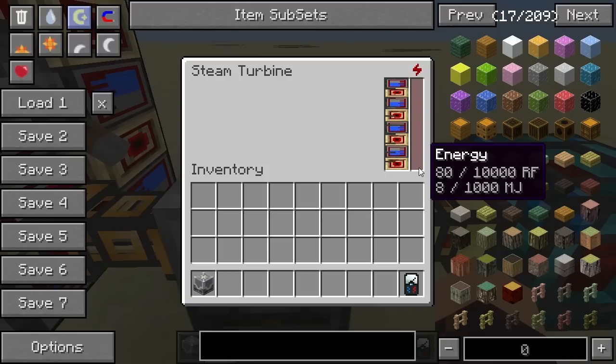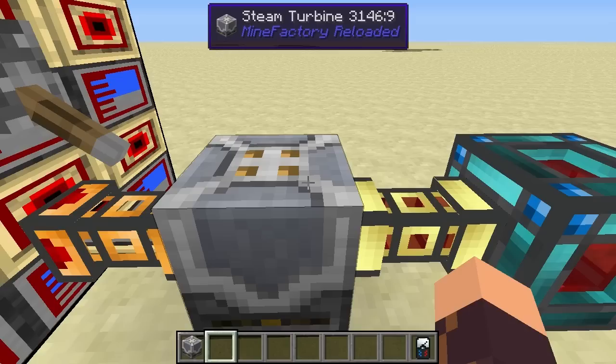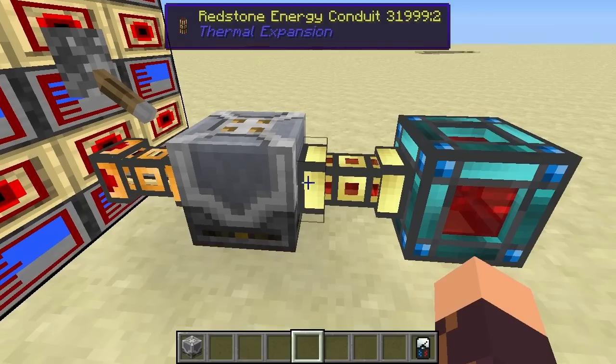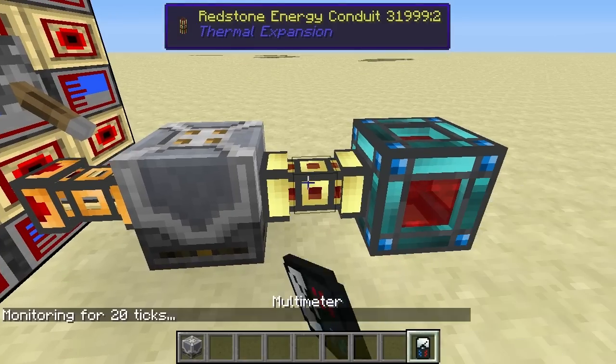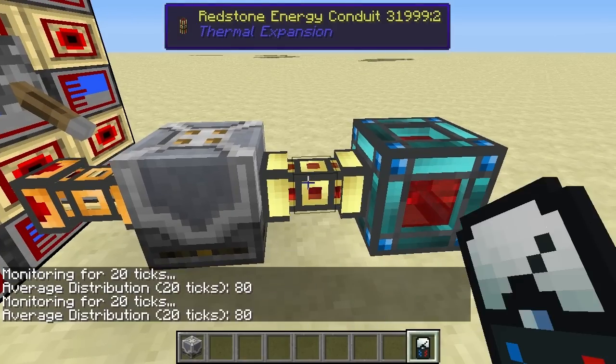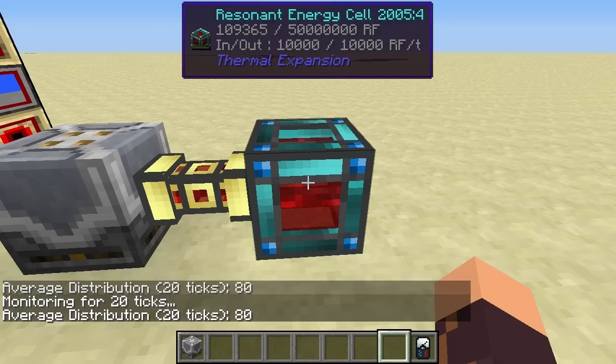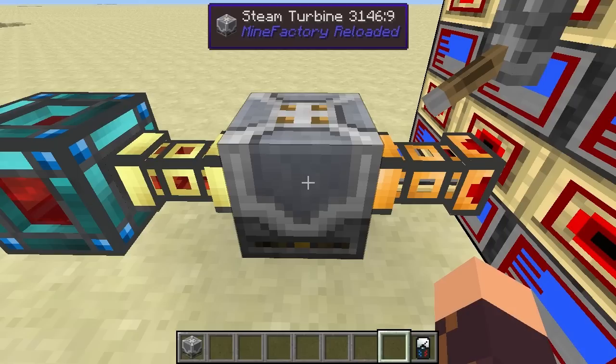That's because this is generating 80 Redstone Flux per tick, or 8 Minecraft Joules per tick. So that's basically it for this block - it's a fairly simple machine with a simple function which it performs perfectly. It's currently generating 80 Redstone Flux per tick on average and filling up this Resonant Energy Cell quite rapidly. That's it guys - I hope you enjoyed this video. If you did, please like and subscribe, and I'll see you in the next one.